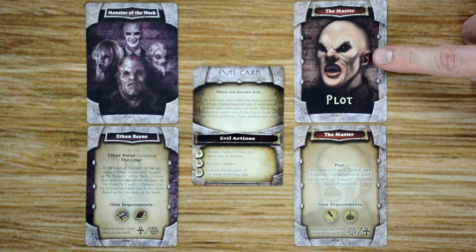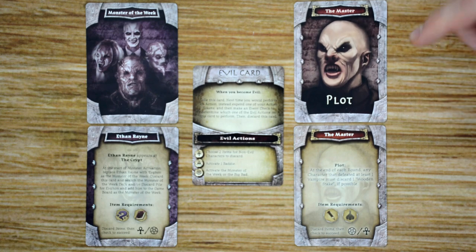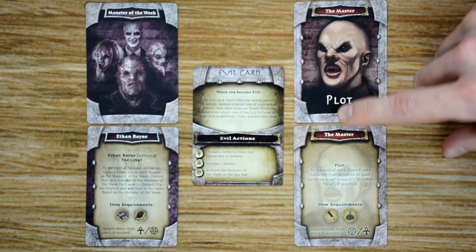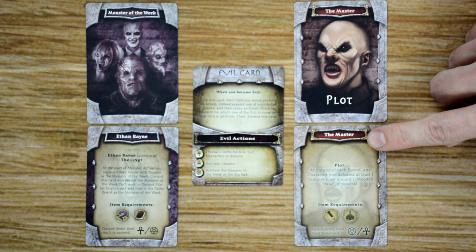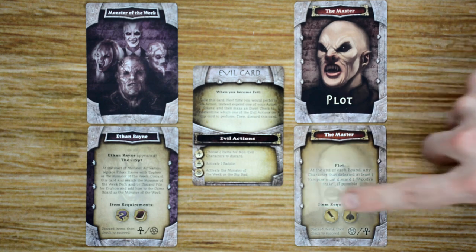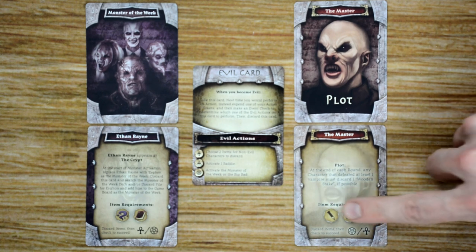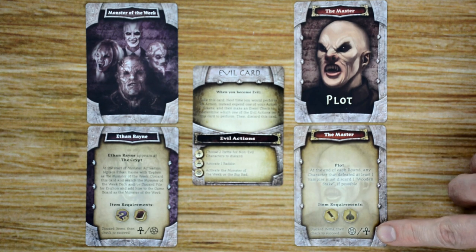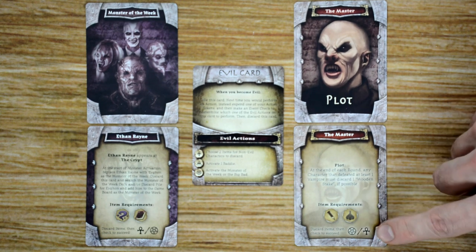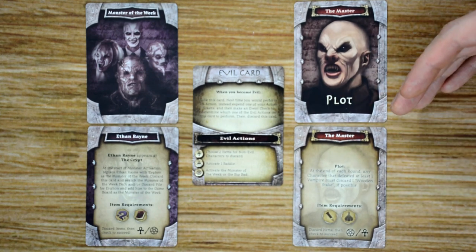Finally, each big bad has six different plot cards. At the beginning of the game, the big bad you've selected will have their plot cards shuffled. As players gain clue tokens, they flip over one plot card per token — these all have negative effects on the characters, making the game harder until these plots are defeated. To defeat them, characters need the required items when on the same space as the big bad, then do an event check. If successful, that plot card is removed from the game, which also counts as a wound to the big bad.